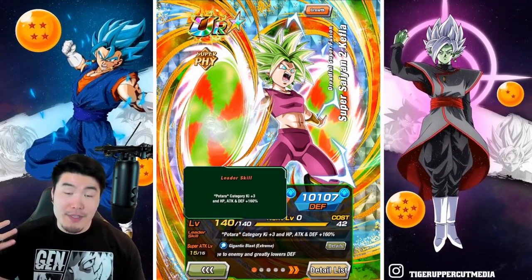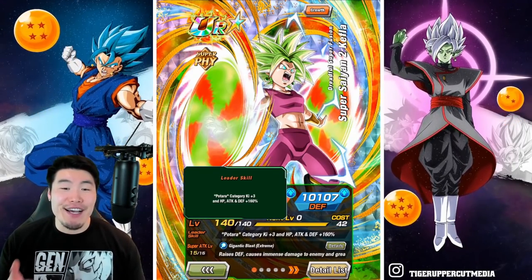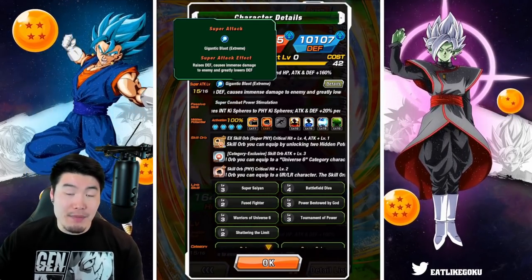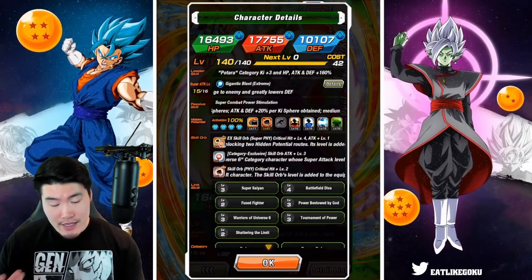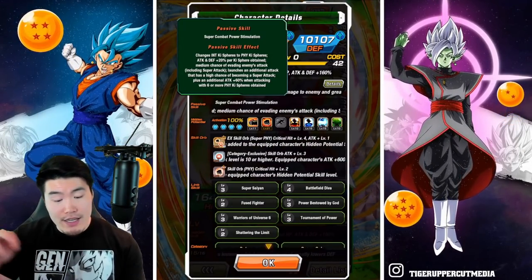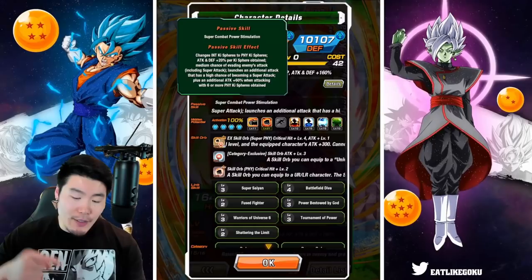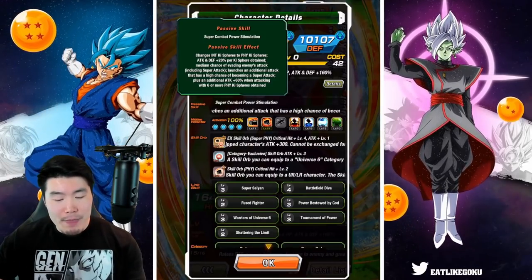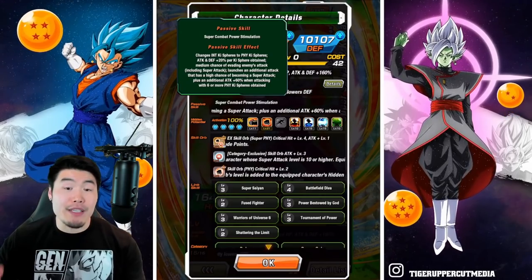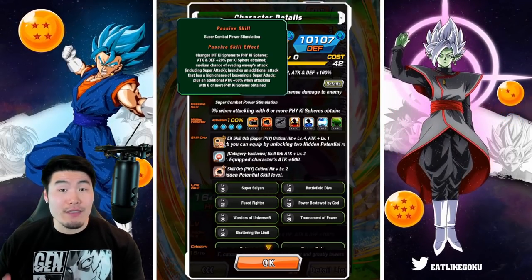Our leader skill is Potara category — HP, attack, and defense plus 160%. Super attack raises defense and causes immense damage, and greatly lowers defense. And our passive is: changes INT Ki Spheres to Fizz Ki Spheres, attack and defense plus 20% per Ki Sphere obtained, medium chance of evading enemies' attacks including super attack, launches an additional attack that has a high chance of becoming a super attack, and an additional attack plus 60% when attacking with 6 or more Fizz Ki Spheres obtained.